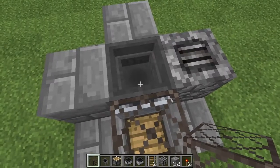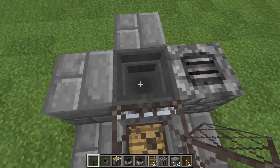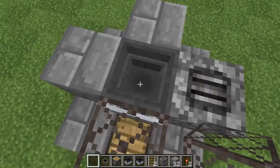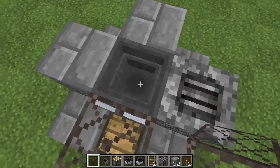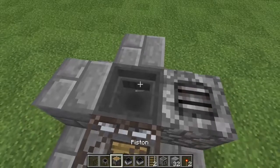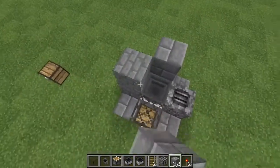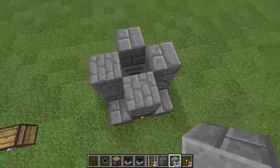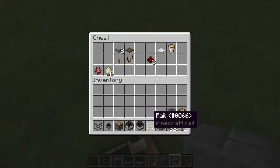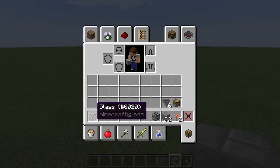That's where your chickens are going to sit — right there in the cauldron. When they get dispensed they'll go and sit in here as babies, because eggs are going to be shot out into here. They'll grow up, and when they grow up, because of the level they're on, they will get burned in the lava.